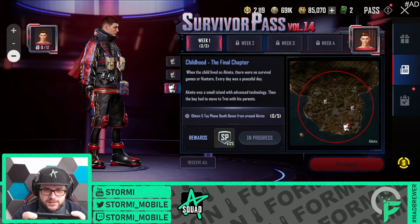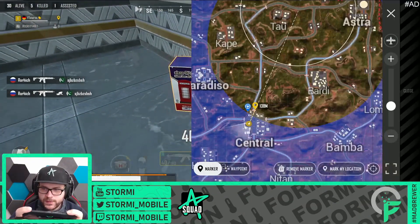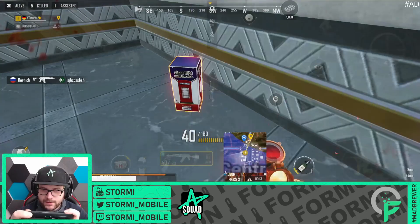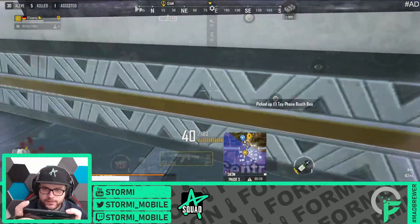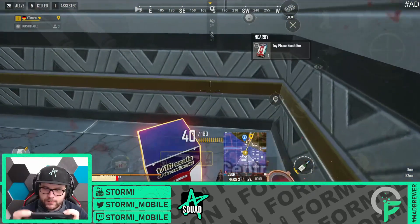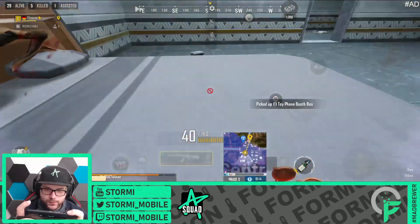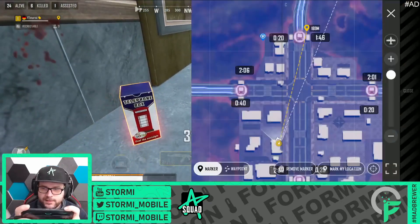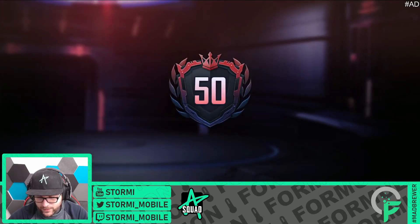The last mission of the first week - Childhood: The Final Chapter. Obtain five toy phone booth boxes from around Akita. For the third mission we need to find these toy phone booth boxes. We are in a big building in main Central - that's the first one, and right here the second one. On the second floor a third one, next to the bed a fourth one, and right here in the next building still at Central there is number five. Let's receive them all - very, very nice!